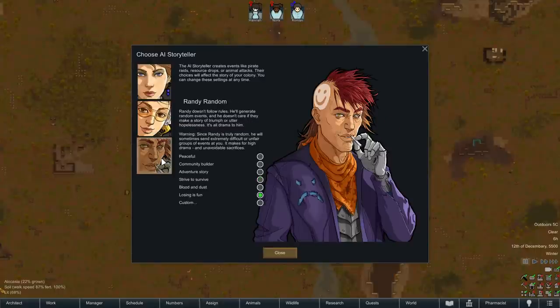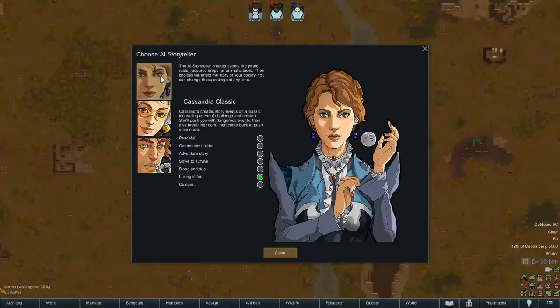Cassandra Classic is much harder than Randy. Randy sometimes will just send you a bunch of random stuff simultaneously that can kill you, but it is very random. Whereas Cassandra Classic is actively trying to murder you — she'll send a major threat, usually a raid, on roughly an eight-day cooldown, and can include two back-to-back raids with maybe a 48-hour gap in between. Those are absolutely brutal. So we're going to have to do some wealth management, at least early on, which may go a little contrary to ranking up and becoming royal.